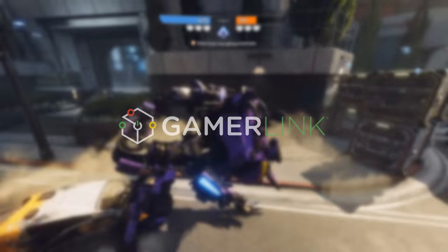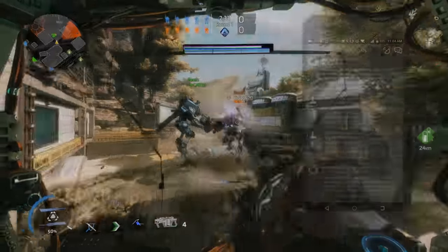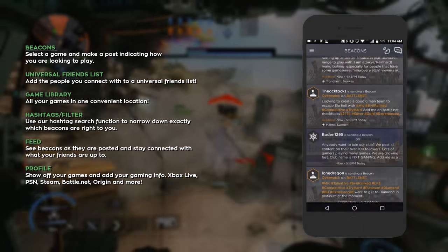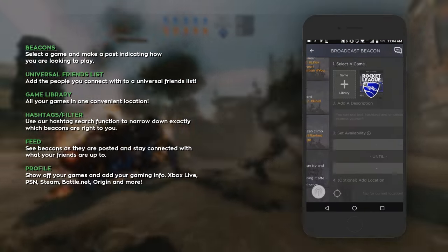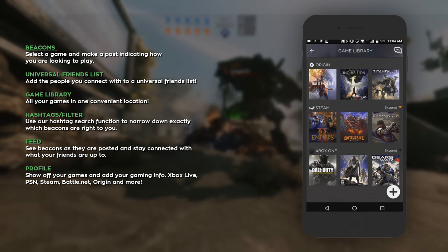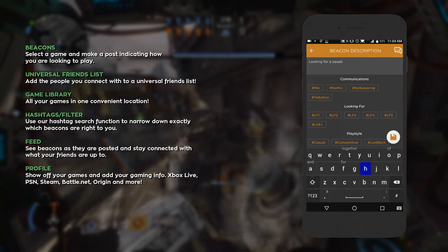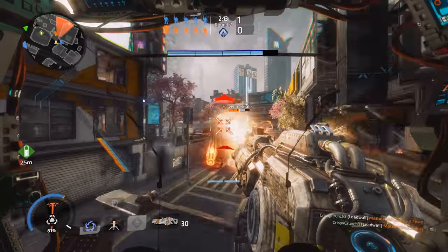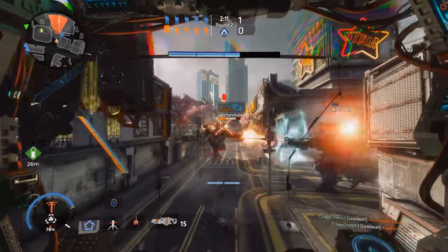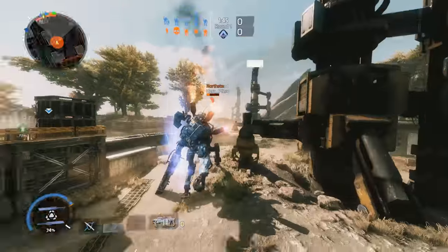This video is sponsored by GamerLink. If you're looking for new ways to find people to game with, GamerLink is worth trying. Available for free on iOS and Android, whether you want a partner for hardcore ranked play or a chill late-night gaming companion, GamerLink's Beacon system will help you find that person. With support for over 200 games across all the major systems — Titanfall 2 being one of their newer supported titles — there's a great chance you'll find someone. You can check out GamerLink via the link in the description.